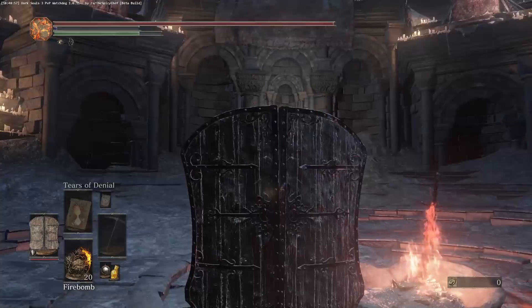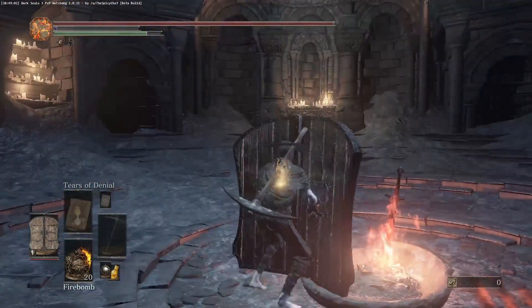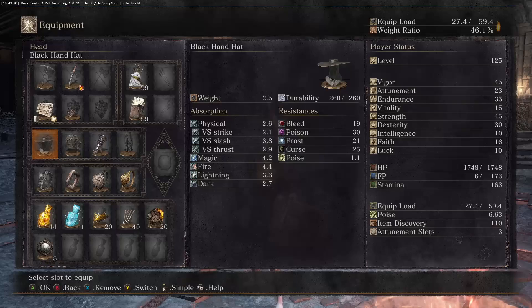I guess in case you want to block off an entrance for a host to escape while your partner kills him — this would be a good idea, so they can't run back to the start of the game and summon new people. That's something I thought of literally just now.